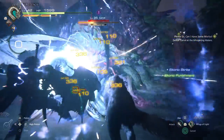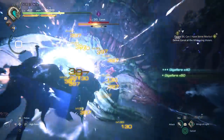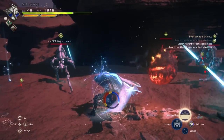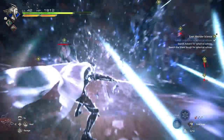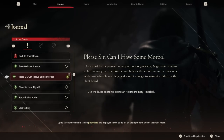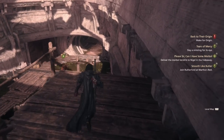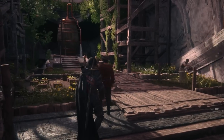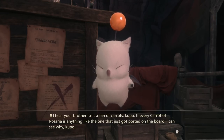The next couple of quests unlock at the same NPCs but come much later, towards the later stages of the main story. These give you the final upgrades for potion potency and inventory. The first is from Nigel, via a quest called Please Sir, Can I Have Some Morebol. This unlocks after A Song of Hope becomes available in the main campaign, and to complete it you simply need to locate and defeat an extraordinary Morebol enemy.